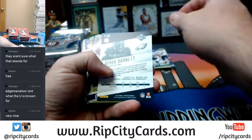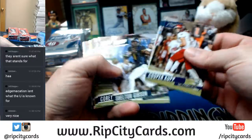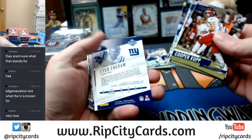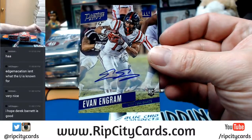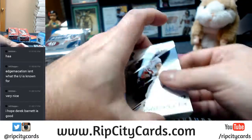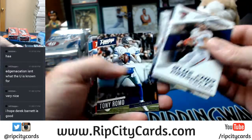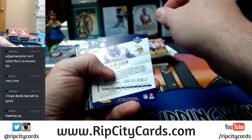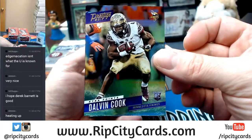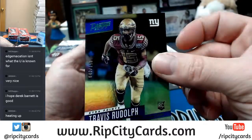Base — Derek Barnett 79 out of 100 extra points Eagles. Evan Engram autograph for the New York Giants — Duke! And various things. Well, there's a Dalvin Cook — hey, 28 out of 50 extra points Vikings — so Vikings all up in this. Travis Rudolph 42 out of 150 New York Giants. Rookie stuff.